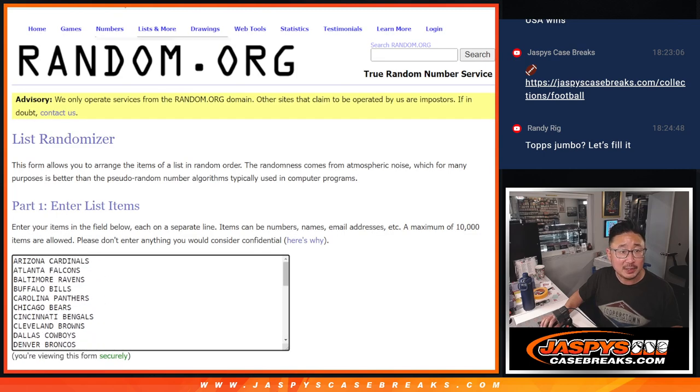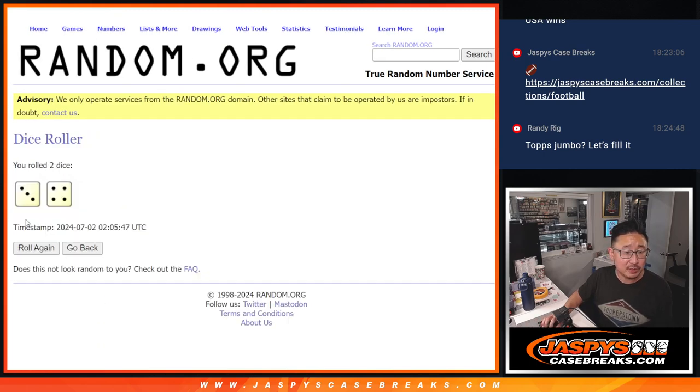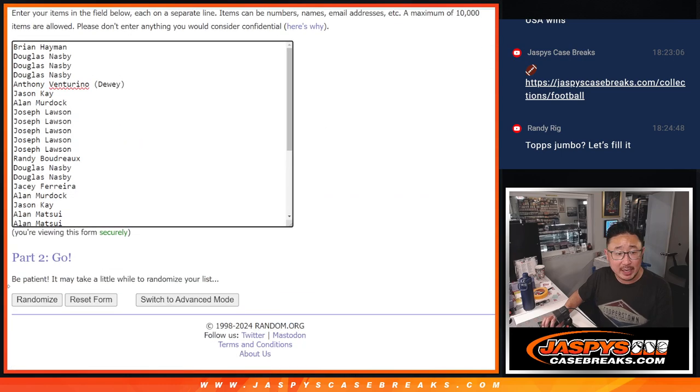Thanks for the fill. All teams are in. Let's do the pack break first — three and a four, seven times for names and teams.